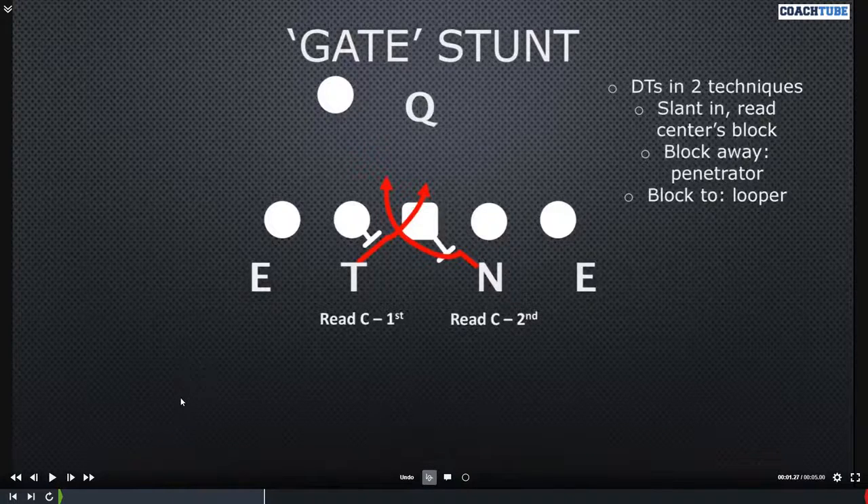We'll start with the gate stunt. This is two things: it's an interior stunt between the two D-tackles, and it's also a read stunt reading the center. We're going to align in two techniques — you can also do it from an over front or double two-eyes, but it helps to have a little space from the center so they can read his block. We're going to both slant inside and read the center's block. If he's to you, you're going to be the looper going second. If he's away from you, you're going first.